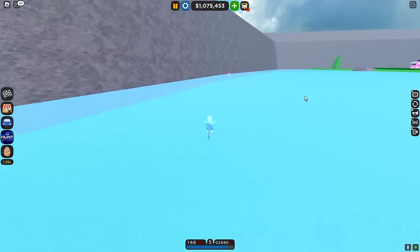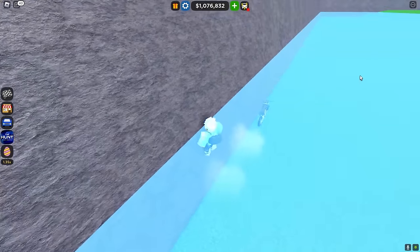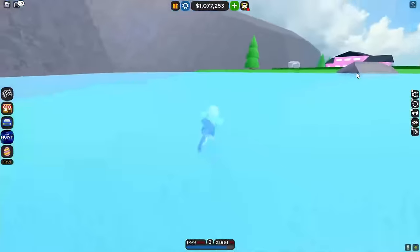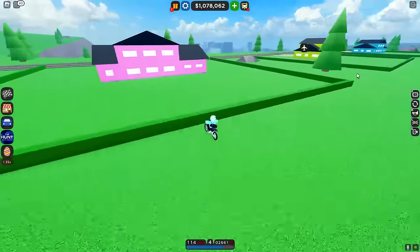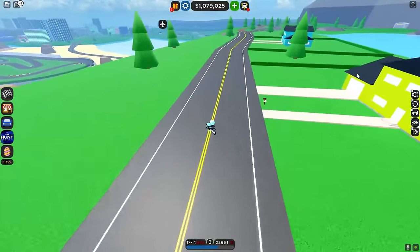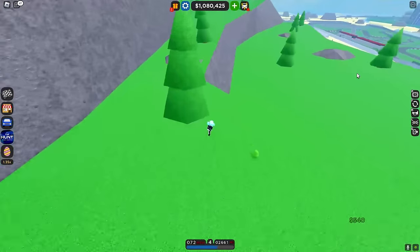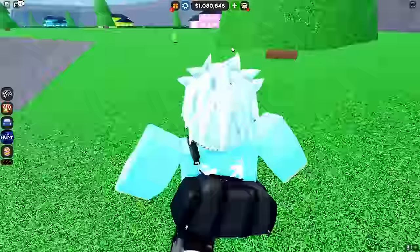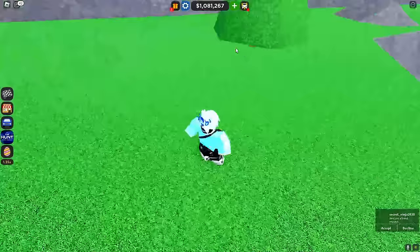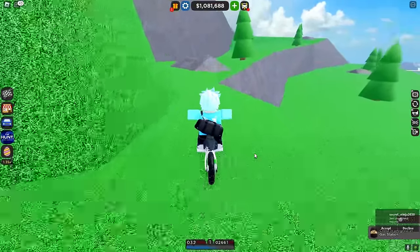Oh my god, this bike works underwater! There we go — easy. I know if there's a house egg hiding around here. Yeah, there's a house egg around here somewhere — there's a tree egg right here. There we go. Let's get the motorbike out again and basically follow me.